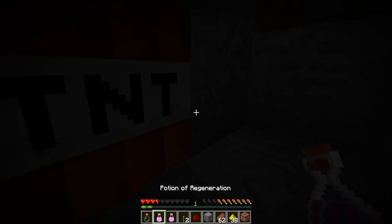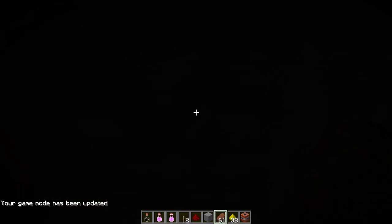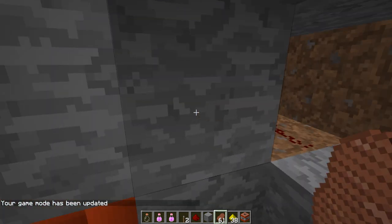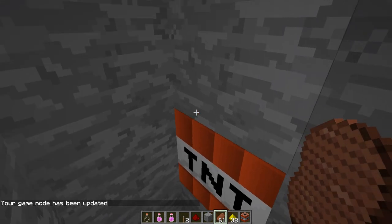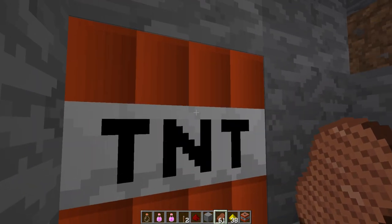This is why I am using TNT — because the TNT block breaks very easily. Just one hit and it breaks. You can also do this with glowstone or sponges or whatever, although I don't think you can actually get sponges right now, but still. Any of those blocks.